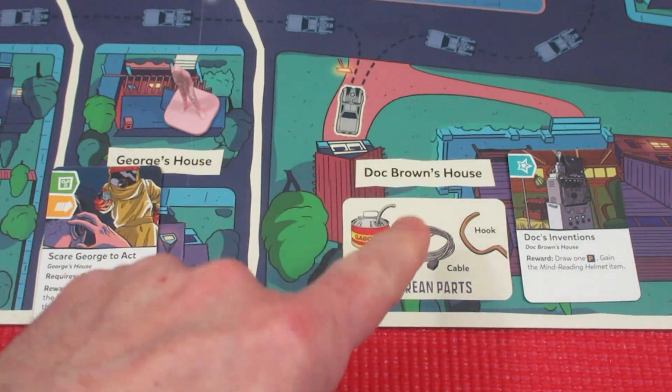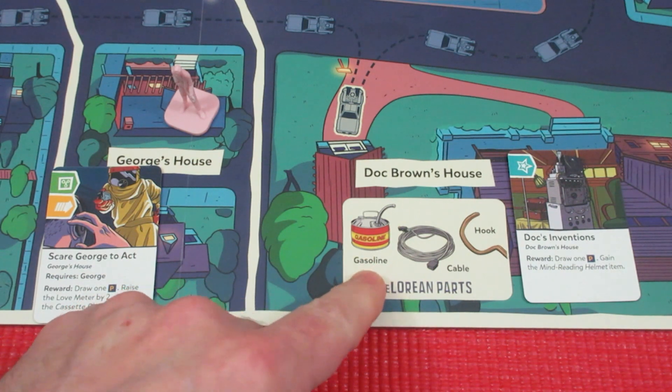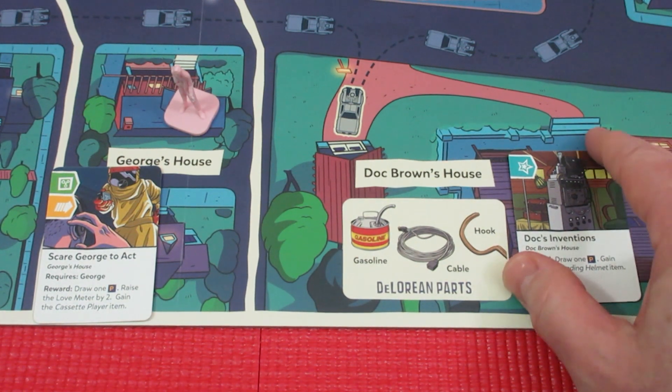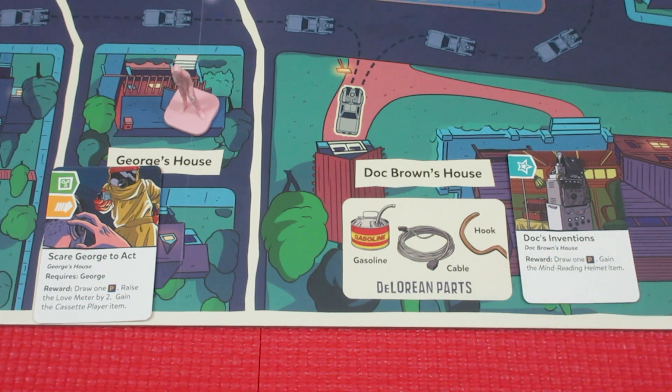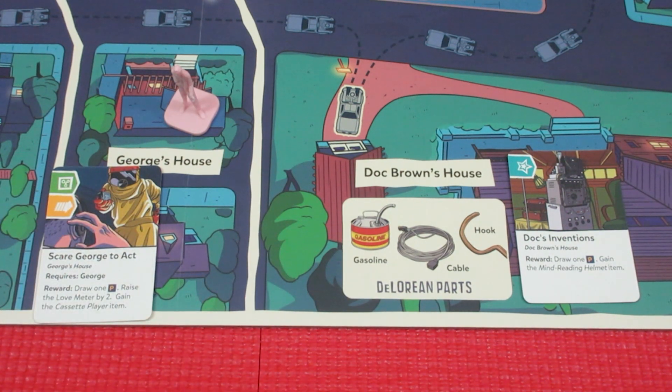Out on the board, the DeLorean parts are: the cable is at Hill Valley High School, gasoline is at the South Shops, and the hook is at the Clock Tower — you have to roll dice to collect them. The third starting opportunity is Doc's invention; you just need to roll one of the symbols and away we go. The heart symbol is influence or love, and we also have fight, movement, and the green ones are science. Watch Rodney's video — he'll let you know exactly how everything works.